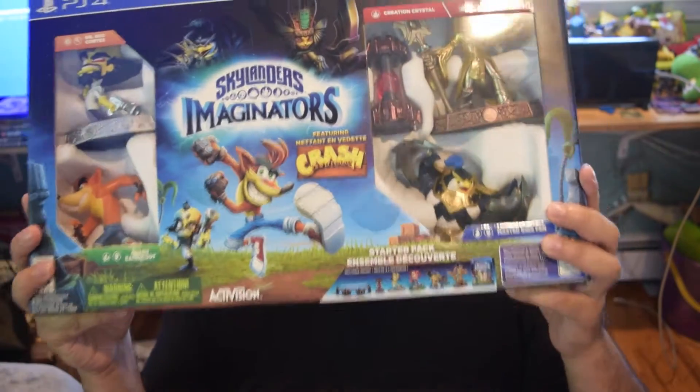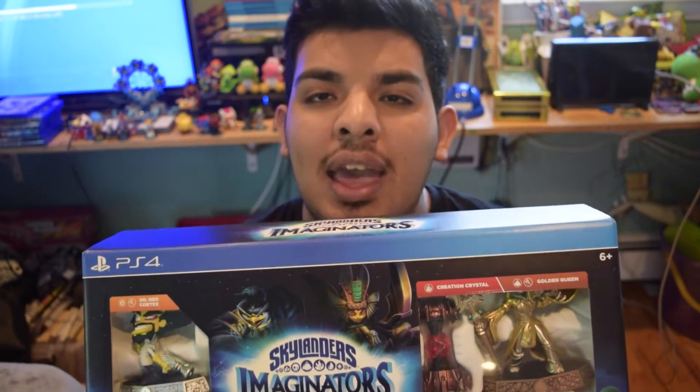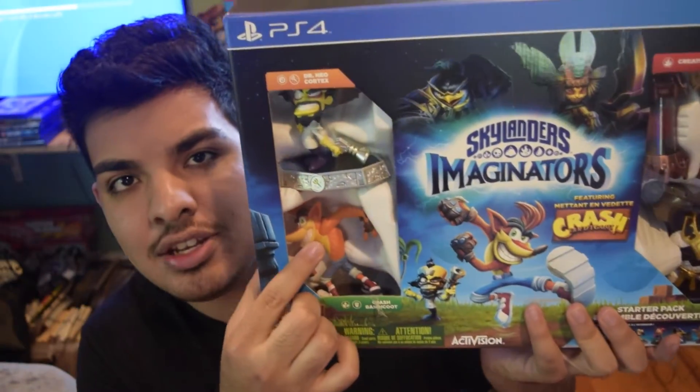We have over here the Skylanders PS4 Edition, which comes with the Golden Queen, Kingpin, a Creation Crystal which is the Fire one. We, of course, have Crash Bandicoot and Neo Cortex. I know absolutely nothing about Crash Bandicoot or Neo Cortex other than Crash Bandicoot is Crash Bandicoot. That's literally all I know about it. Story, origin, don't know anything about that. So okay, we have the pack, PS4, great stuff.